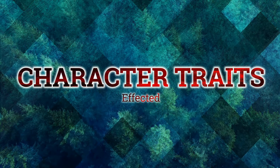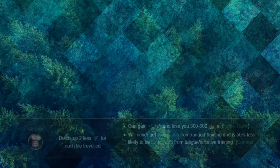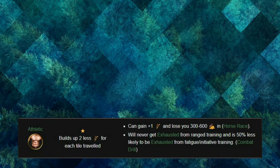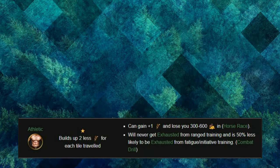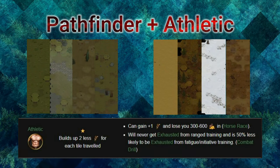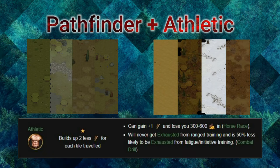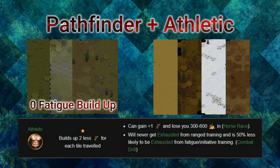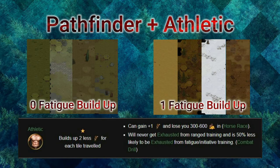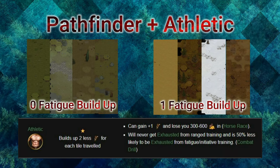Now let's look at the two traits heavily affected by Pathfinder. Athletic takes out two fatigue penalty per tile moved — what that means is if you have Pathfinder paired with Athletic, Dry Steeps, Roads, Grass, Steep, and Tundra all give you no fatigue buildup per tile move. Desert, Forest, Snow, and Muddy Earth go from three fatigue down to one fatigue per tile move.